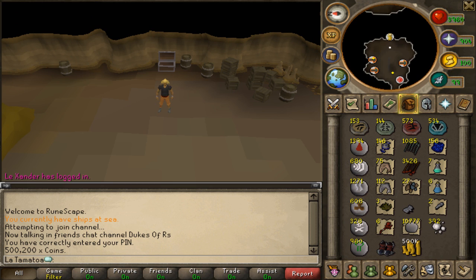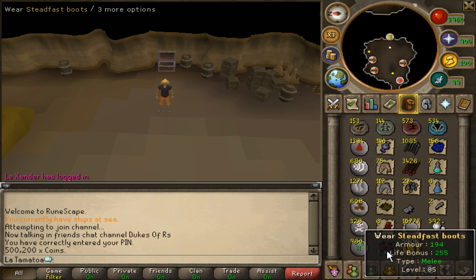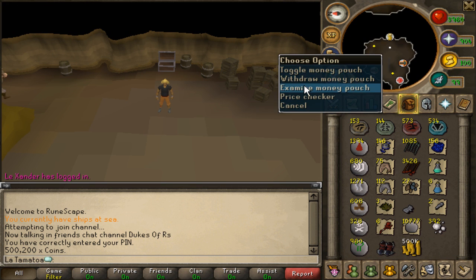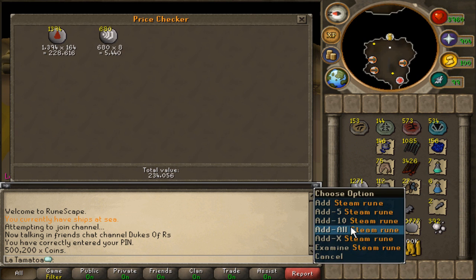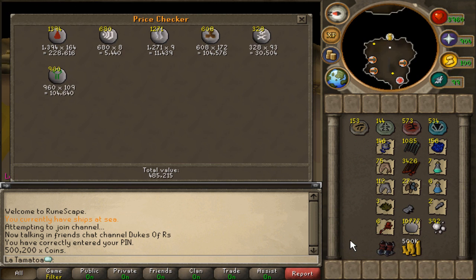This is a little over 500 kills and obviously the big draw here is the Steadfast boots. So if we go and price check each item, doing all the runes first. Yeah, 485K worth of runes — nothing really amazing there. With the price of deaths and bloods going down, it's not really worth it.